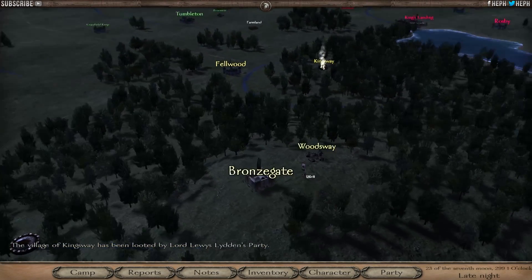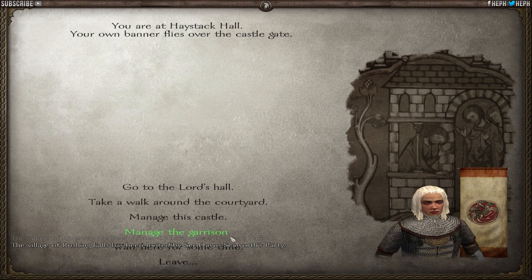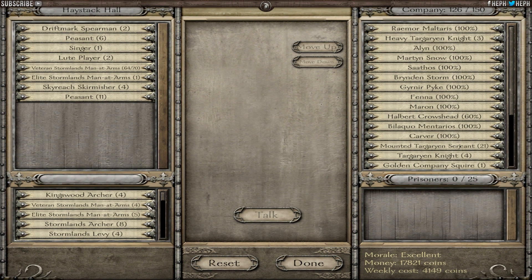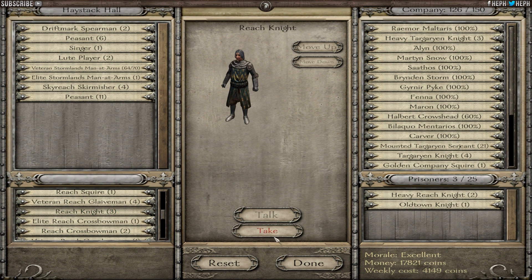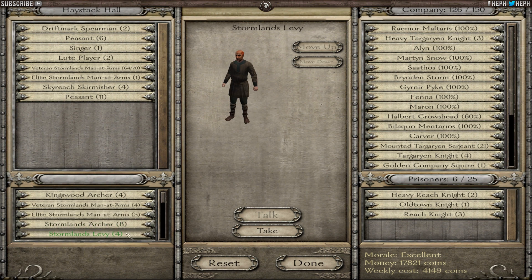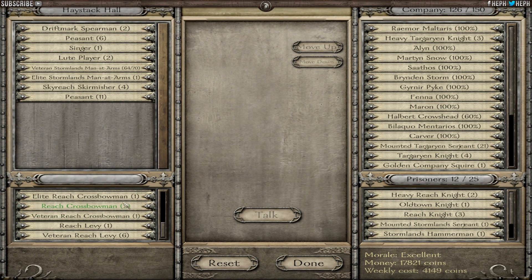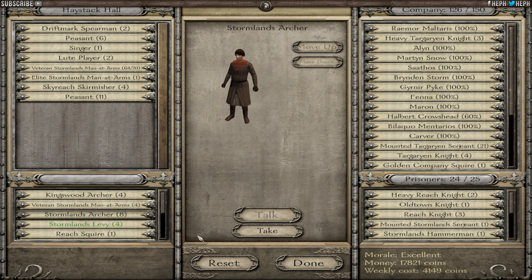I'm going to go back to Haystack Hall, gather all my best prisoners, and probably go to a city and sell them all to make some money. Let's match the garrison - I'm going to put all these guys in unless there's any knights, which there might not be. Knights sell for about 200 to 250 each, which is amazing. We've got two heavy knights - they sell for a bit more, same with the old town knights and Reach knights. I must have sold some in between episodes.